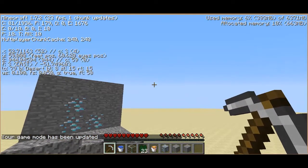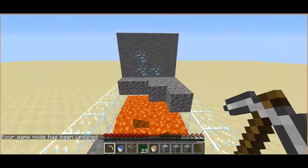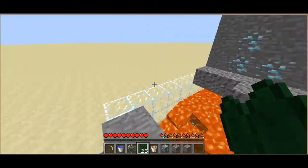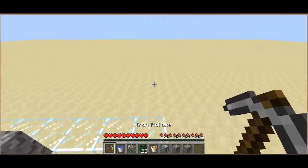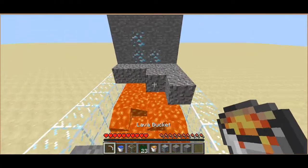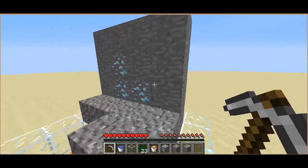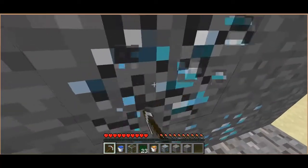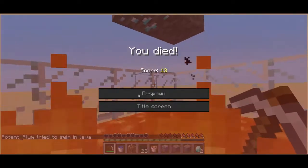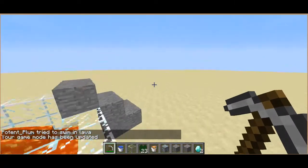Hey guys, today I'm in Minecraft 1.7.2 and I'm going to be quickly sharing a Minecraft redstone trap. I'm also going to be showing you how to build it. Basically, this is it — the idea is a victim is going to walk up to a diamond block, stand on the ground, go to mine that bit of diamond, and basically they're going to fall into lava. That's the concept of the trap. Now let me just quickly go into creative mode.